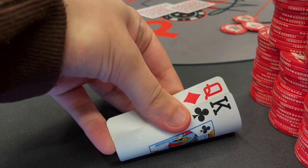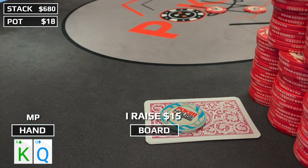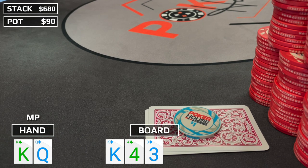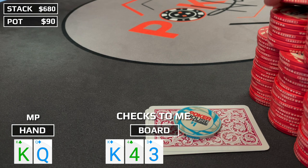Moving on: king-queen offsuit in middle position. I raise to $15, no surprise — we get five callers, six ways to a flop that comes king-high: king-4-3 with two diamonds. We have the queen of diamonds which will be nice on certain runouts. When the action checks to me, sitting with top pair, we're going to have the best hand most of the time. Not getting three-bet preflop, we're never going to be up against aces, kings, or ace-king. The only hands beating us are pocket fours and pocket threes, but that's unlikely.